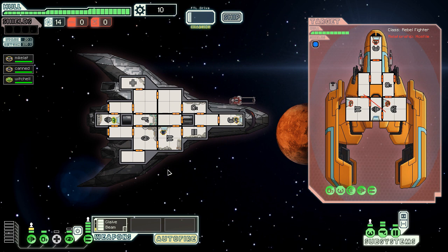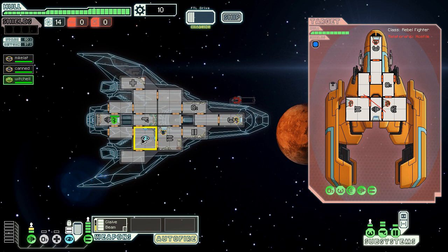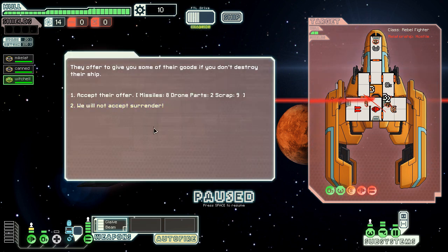The way you try to win this early on is luck — it really is. When they fire, you take power out of oxygen and put it into cloak. You move your guy into the cloak room, then move him out when done. It's kind of a trick: you normally can't take power from it because it's disabled, but since the Zoltan moved into another room it freed up the power, so you can actually power oxygen and engines at the same time. They're going to offer goods because they want to live — eight missiles and two drone parts. I'll take it.